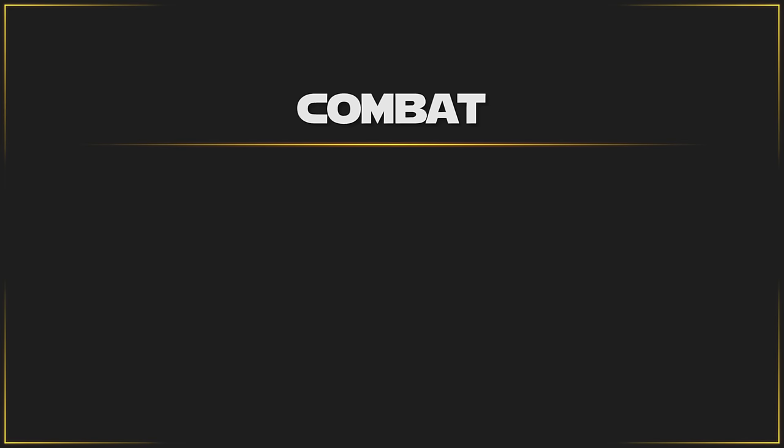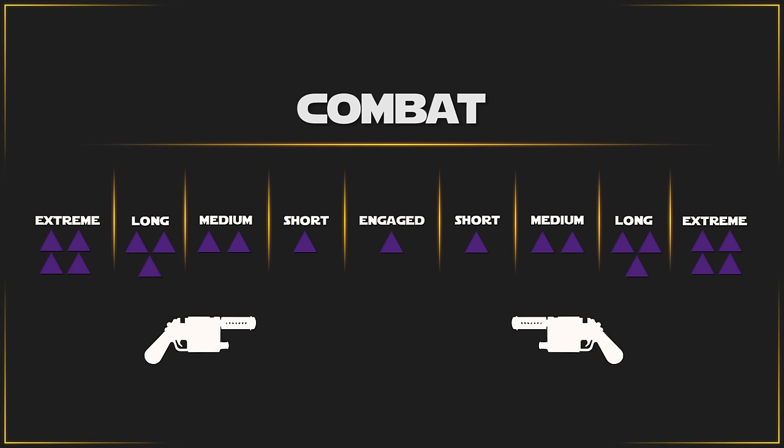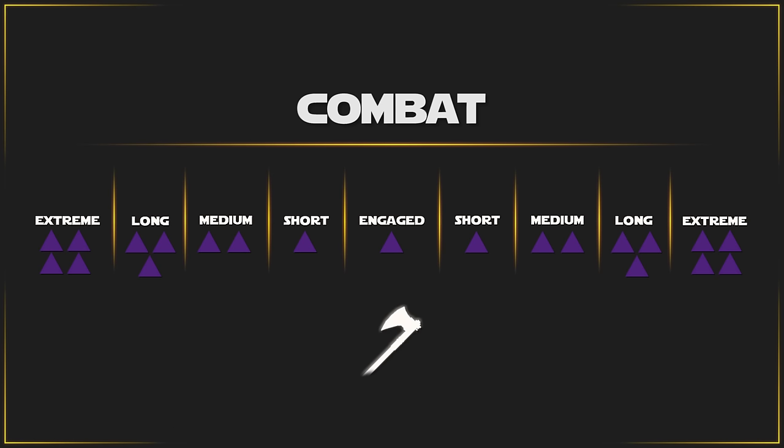When it comes to combat, you use similar rules and concepts for building dice pools, but the difficulty is determined by how far an enemy is from you, and the damage of a weapon can be boosted based on how many additional successes you roll. There are five ranged bands to consider: engaged, short, medium, long, and extreme. Most weapons have restrictions on how far they can effectively be used, and melee weapons are almost always used in the engaged range band unless being thrown.